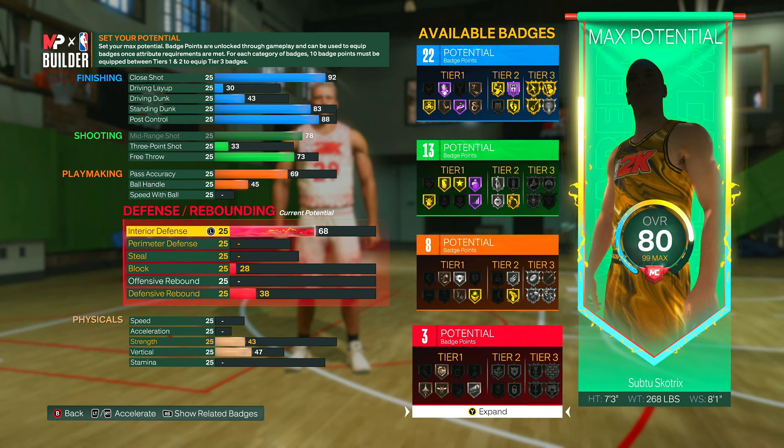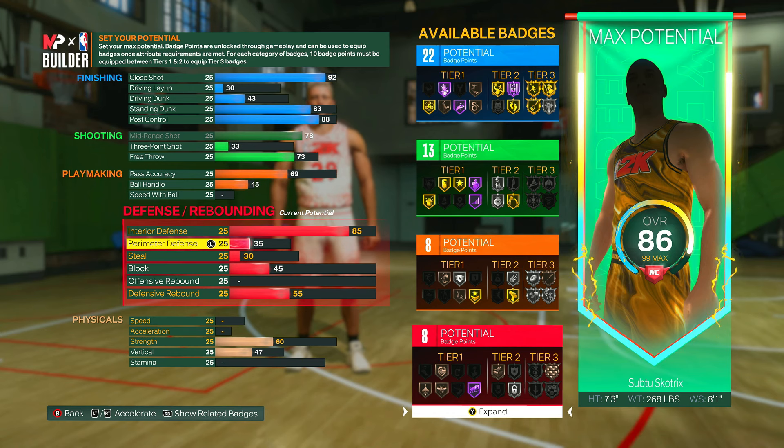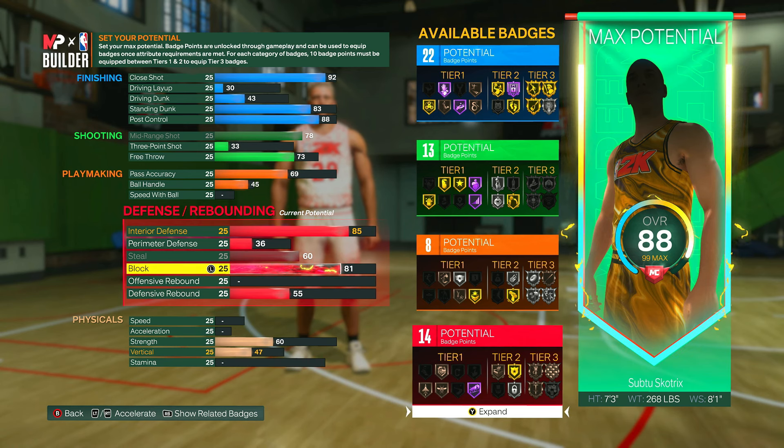For defense, interior defense can go up to an 85 — this is a very good defensive build. Perimeter defense can go up to a 36; at seven foot three with low speed you won't be playing perimeter defense anyway. Steal can go to a 60 so you can get into passing lanes, and you do get Interceptor onto bronze. Block can go up to an 81, which is great at seven foot three with an eight foot one wingspan — you don't need a 90-something block to be effective, and you're getting a ton of defense badges.